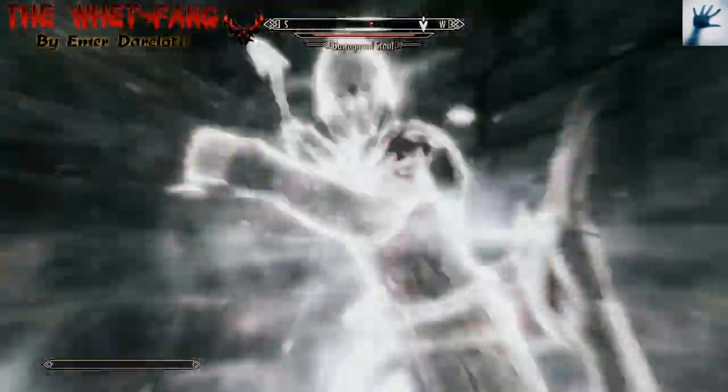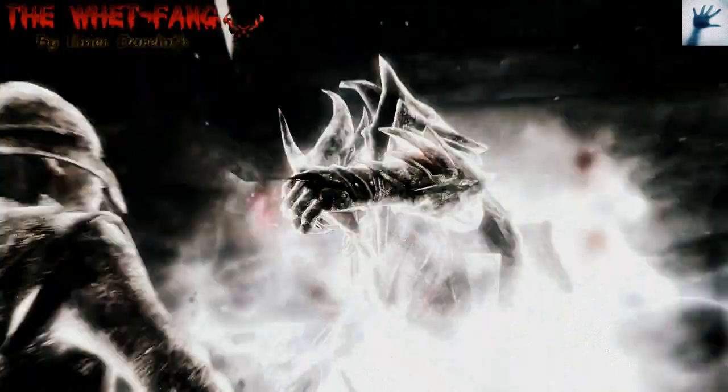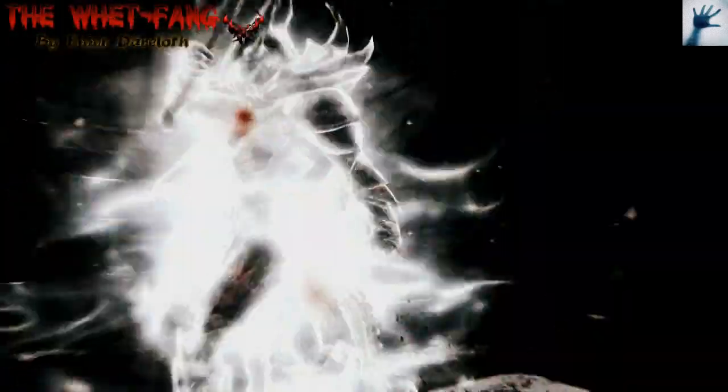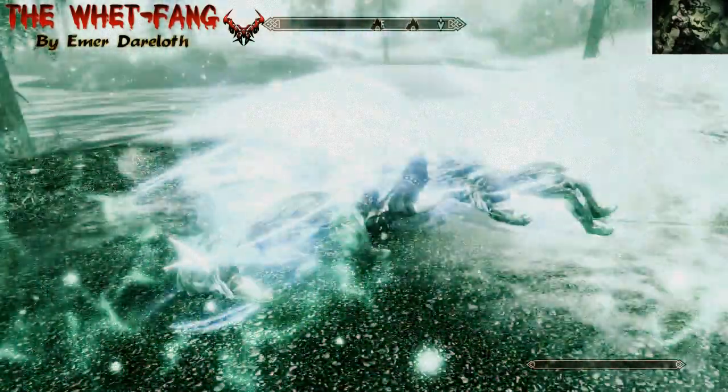The next move is Ice Fury. This is a combination of moves where you use Dual Cast Frost Cloak, which will slow down your opponent. You'll use Elemental Fury to speed yourself up, and just hack and slash.